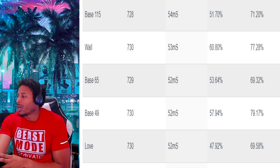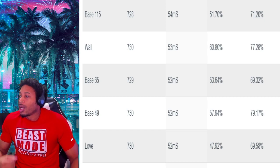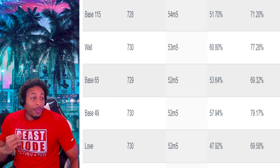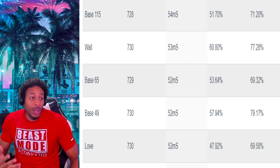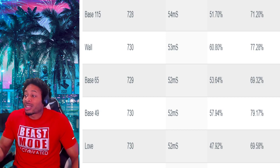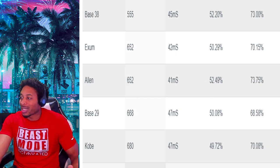Here are the jump shots with the biggest green windows. If you want a big green window and speed is not really a factor, these are the best jump shots to use. Base 115 has the biggest green window in the game. Base John Wall is 53 milliseconds — second biggest. Base 65 is 52 milliseconds — third. Base 49 is fourth, which is why base 49 felt so good. Kevin Love is fifth with 52 milliseconds. Base 98 has 51 milliseconds. So base 98 is one of the fastest jump shots AND has one of the biggest green windows in the game.